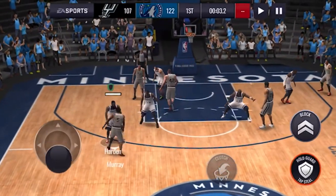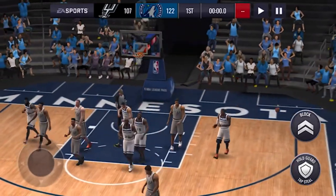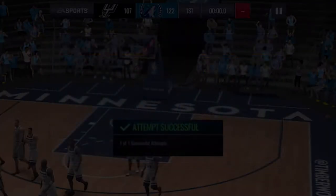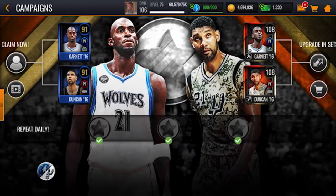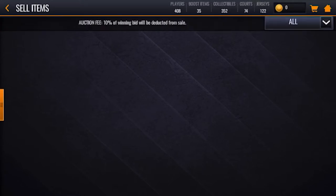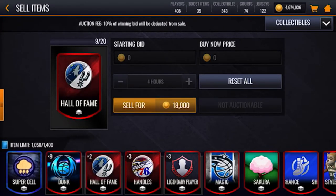Let's go ahead and win this event and finish it off. These guys are pretty bad defensively — almost blocked that shot but they make those kinds of shots all the time. So yes, you get three Elite Hall of Fame tokens right there, pretty much just like that. You also get events at the bottom — I'm not gonna play those, probably a two-minute event, but you get the idea: play these events every single day.